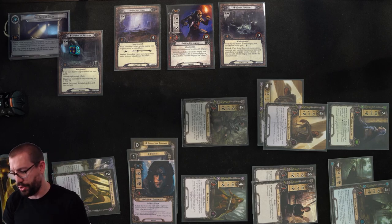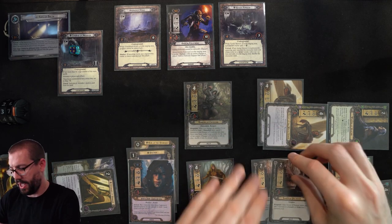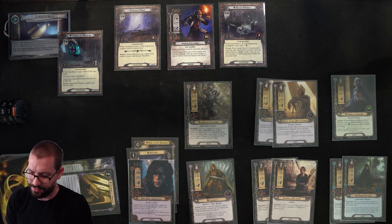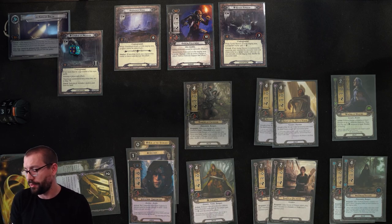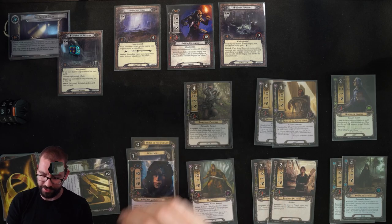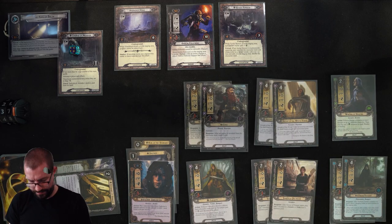Still no enemies I can engage. Threat goes up to 36 in the refresh, then 37 as I cash in all the resources the following round. Drawing my card, generating up to 5 resources. I'll pay 1 to draw a card. Dunedain Wanderer is pretty hard to play out of secrecy — it doesn't stack up well against Gimli — so we're going to play Gimli. Next round, maybe Gandalf to drop my threat? Unclear.